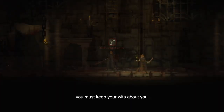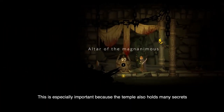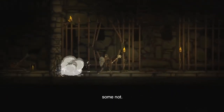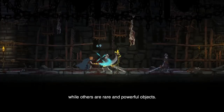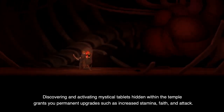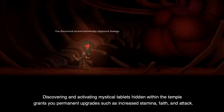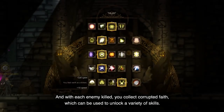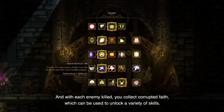If you are to avoid the temple's many traps and precipices marring your way, you must keep your wits about you. This is especially important because the temple also holds many secrets, some easy to reveal, some not. Certain secrets improve your character attributes, while others are rare and powerful objects. Discovering and activating mystical tablets hidden within the temple grants you permanent upgrades, such as increased stamina, faith and attack.